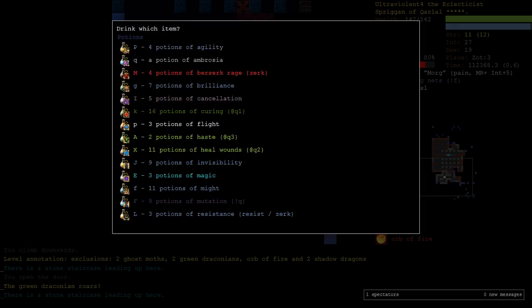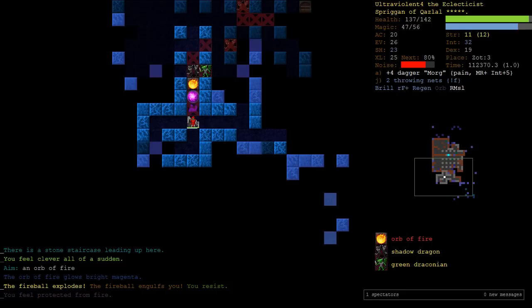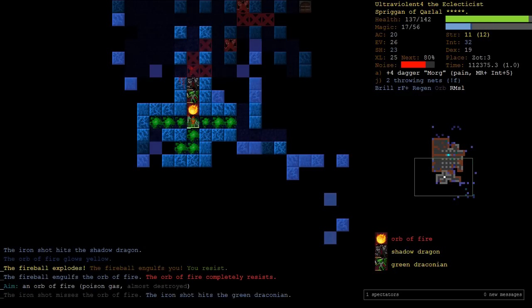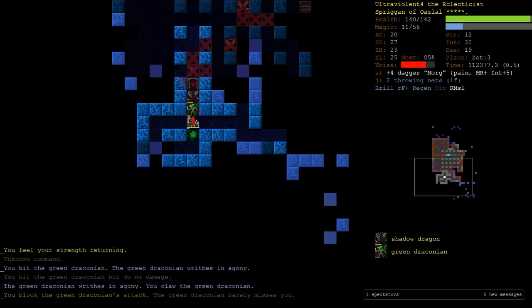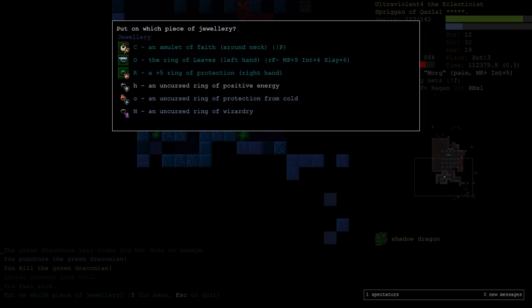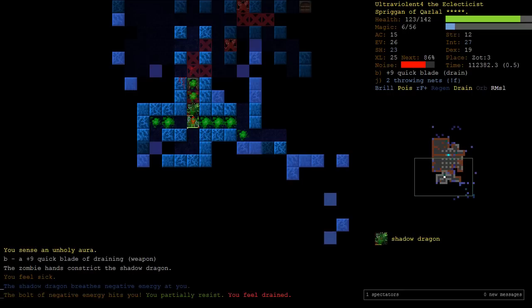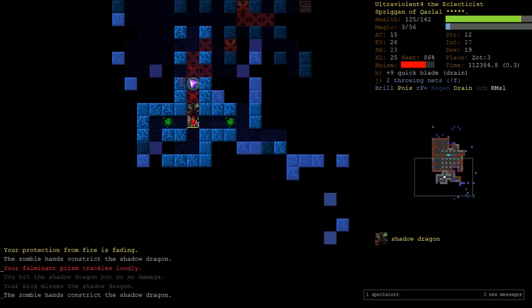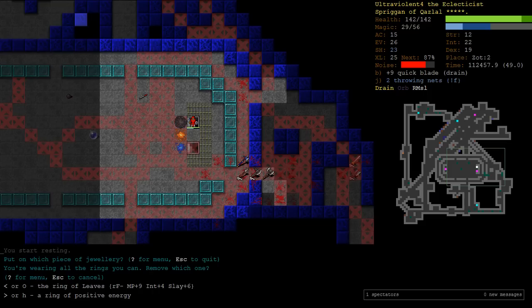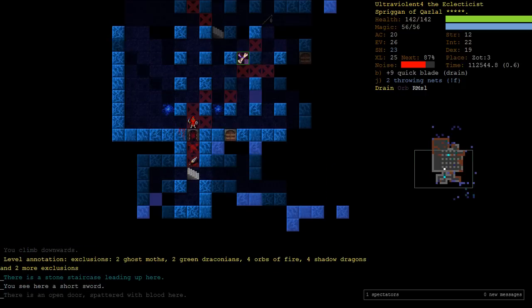We've still got 7 Brilliance Potions - let's try to blow it up. We're going to use Orbs of Destruction and Iron Shots. It didn't mutate us, which is nice. Let's put our Positive Energy ring on just to kill this Shadow Dragon, and I'm going to switch to the Quickblade. That's our Zot 3 Orb of Fire done. Wasn't too bad.